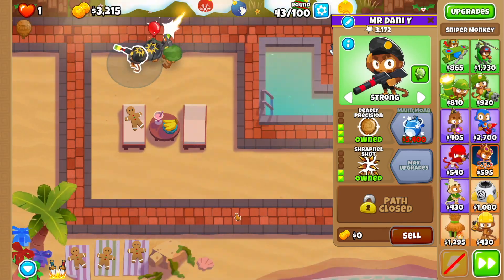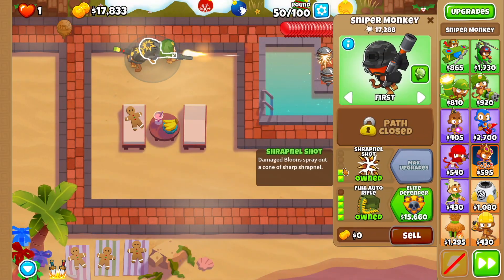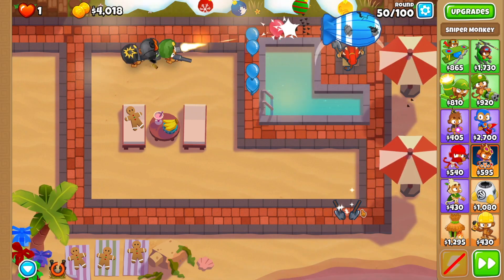As soon as you can, you're going to get Elite Defender on sniper one. Then at round 50 you're going to get some stragglers — just use Sauda's ability and that'll take care of them.